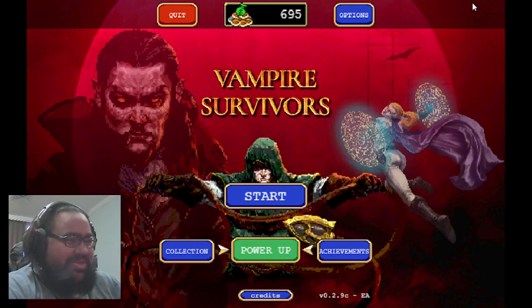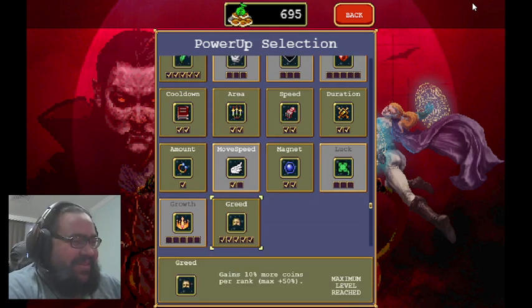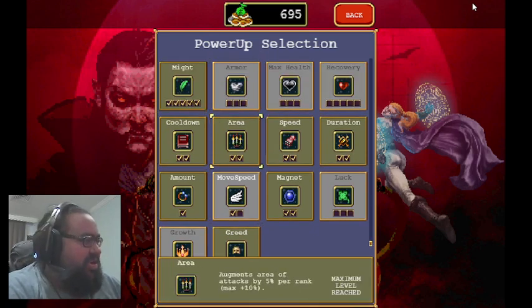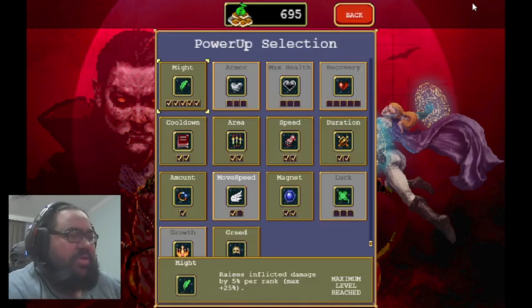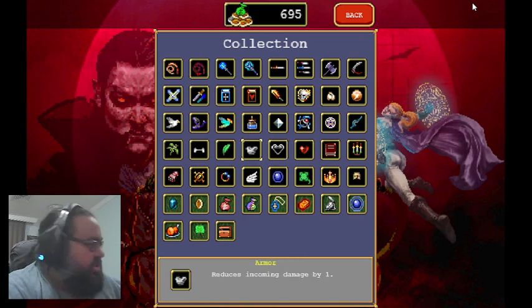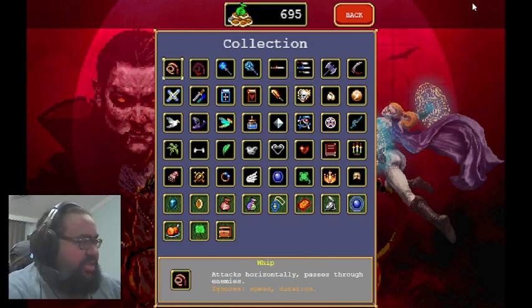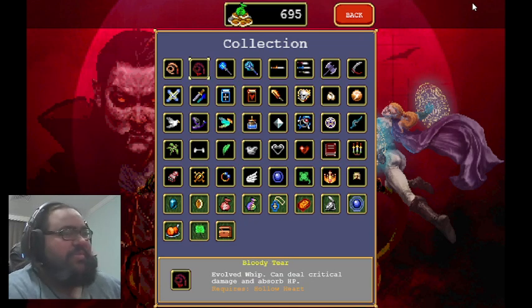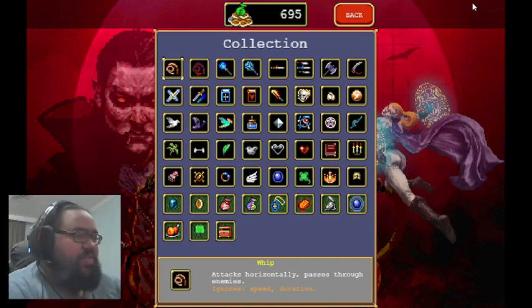Okay, controls are working. So from last time I've got all these, and I think I got a really good grasp on the game. Apparently weapons can upgrade, but only under certain conditions — I didn't know this at the beginning. As I was playing, I looked it up, and apparently there are certain passives that you take, and then when you max that weapon — max its level up — it evolves into a better weapon.